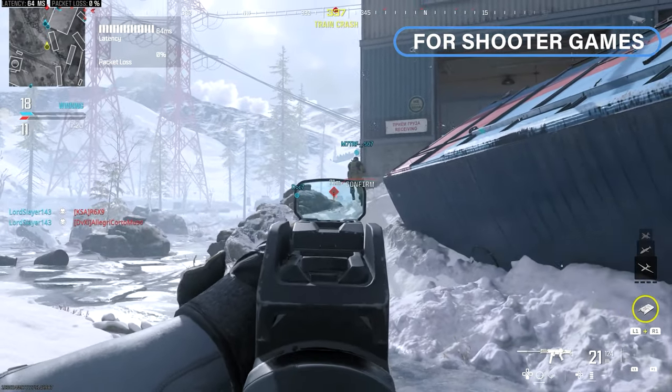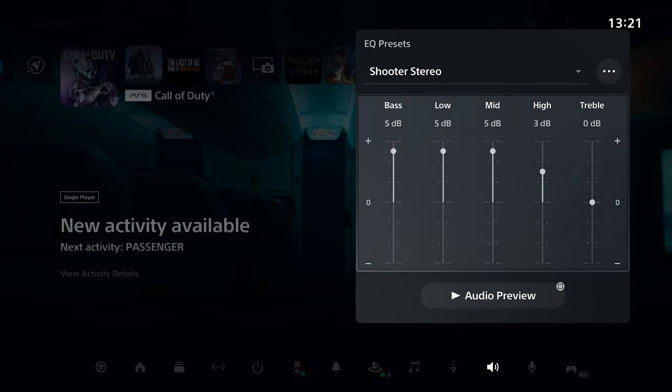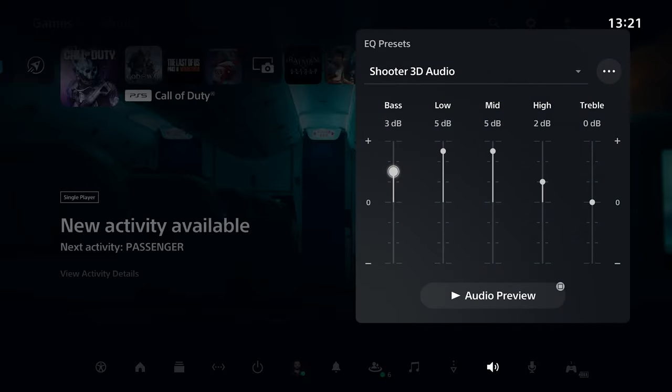Next up, EQ settings for shooter games. I will show you Call of Duty settings too, but this is in general for most shooter games. If you play on stereo, this is my recommended EQ for shooters. And if you use 3D Audio, a lower bass EQ is recommended — for example, Overwatch 2 or Apex Legends. If the bass is weak, try increasing it.